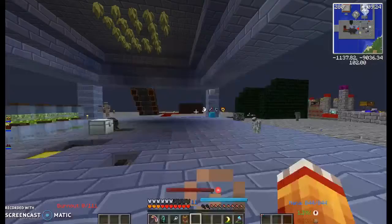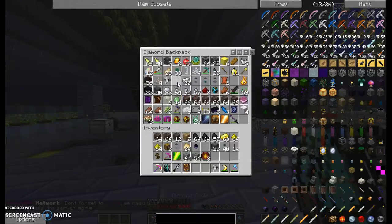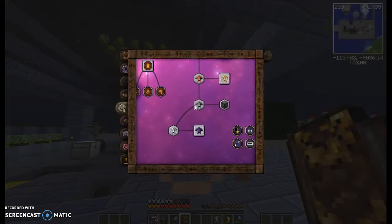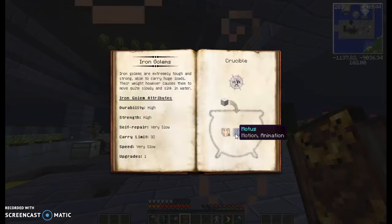Now what you're going to do next is create a golem. This is very basic — you just need to put a block of the material inside of the crucible with 4 Humanis, 4 Modis, and 4 Spiritus.